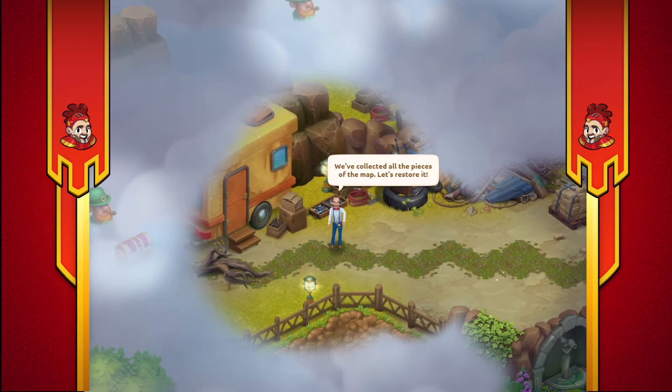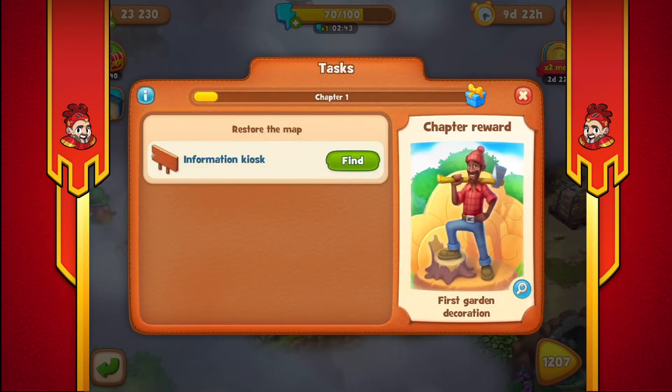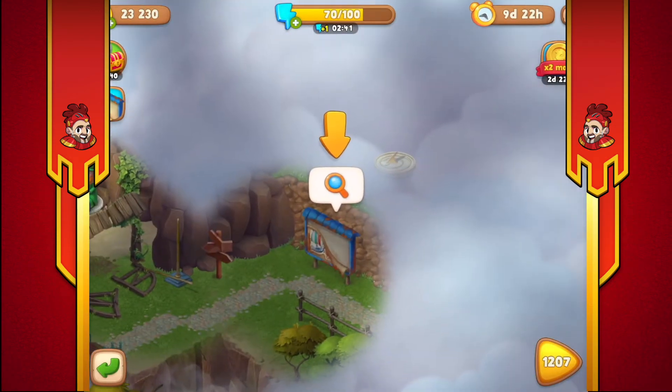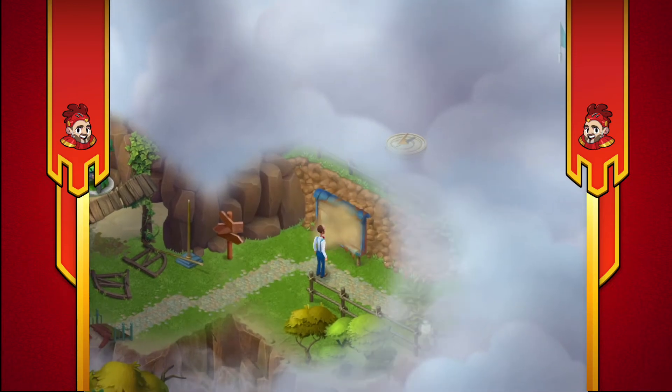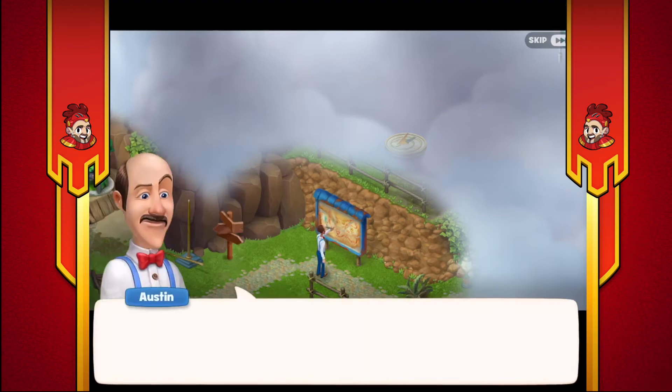The map has been collected, so we need to restore it, which means going back to the map board. Map piece is done - restore the map, find the kiosk. Here we are, map has been done. Now where are we? We're down here by the car. From the car we go to the well, from the well to the hat, the hat to the whatever, to the binoculars. And that looks like it's located just up there.